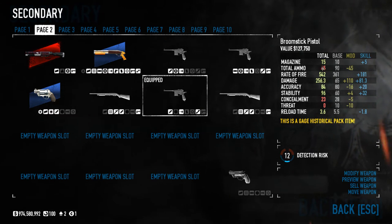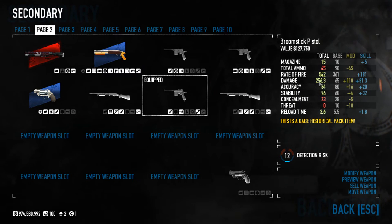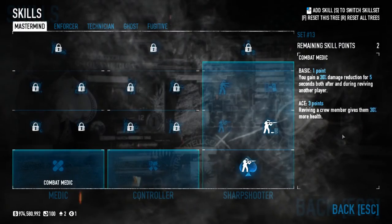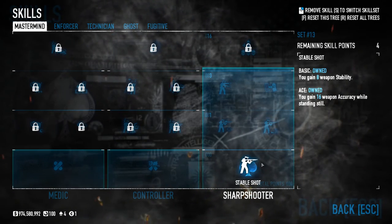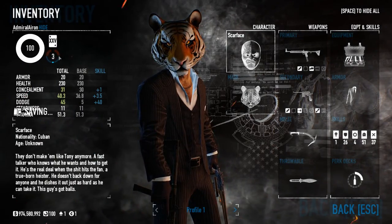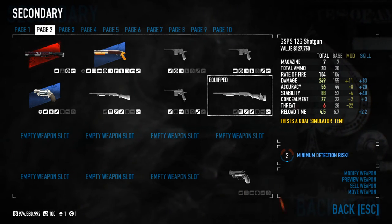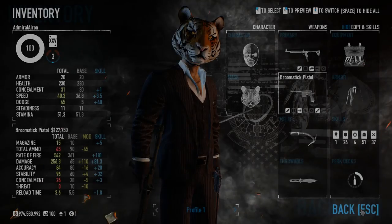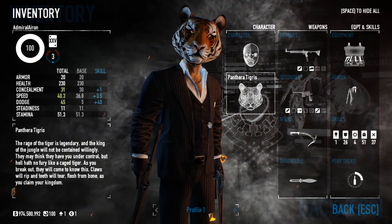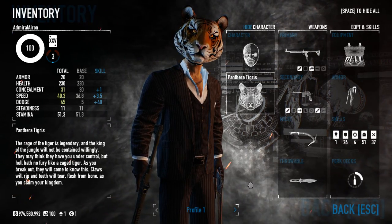So that's my Broomstick build: detection risk of 12, magazine of 15, total ammo 45, rate of fire 542, damage 256.3, accuracy 84, stability 96, and concealment 23. If you ace out Optical Illusions, you get a detection risk of three with both the Cavity and the Broomstick, and a detection risk of three with the Cavity and the GSPS. Guys, thank you for watching — I hope you enjoyed this video. I just wanted to find out how high the damage, stability, and accuracy can get with these three changed weapons. Hope to see you in the next video, bye!